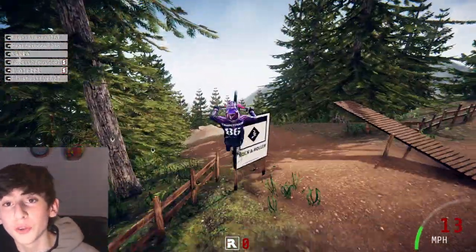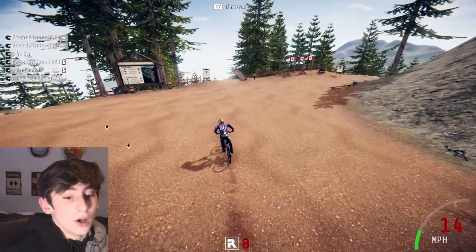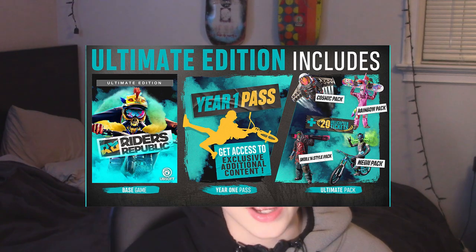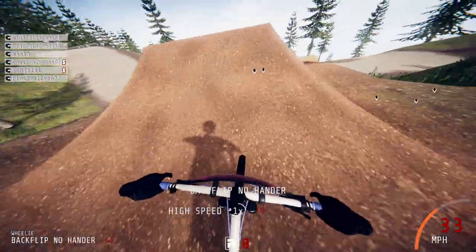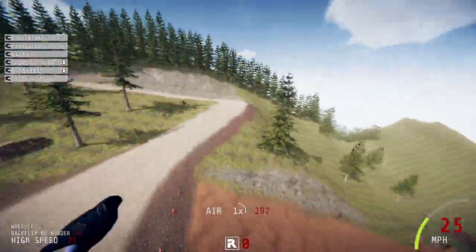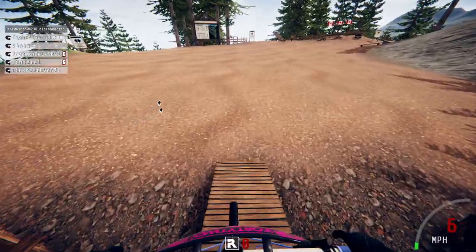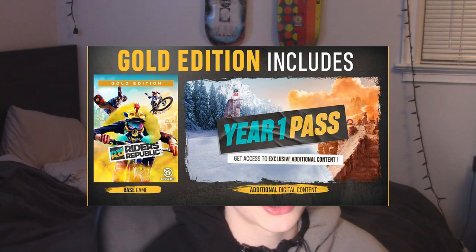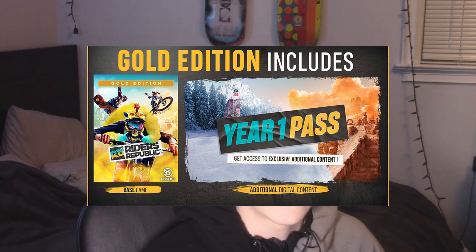Now talking about the Ultimate and Gold Editions of the game. The Ultimate Edition includes the base game, the Year One Pass which gets you exclusive additional content — including confirmed BMX — and the Cosmic Pack, which I'm pretty sure is a Rocket Wingsuit and a Rocket Bike, plus a lot of cosmetic packs. The Gold Edition is the same as the Ultimate Edition except you only get the Year One Pass without all the cosmetics.